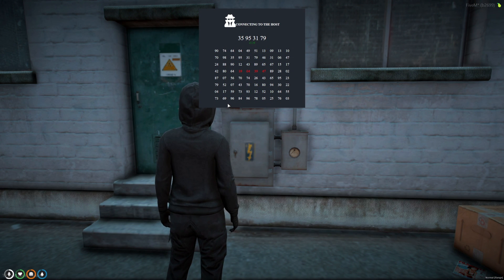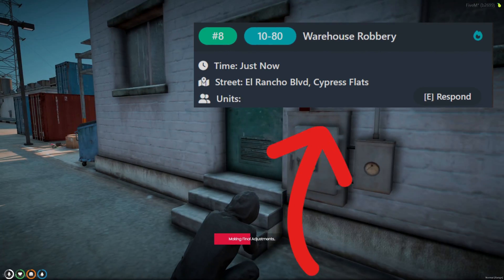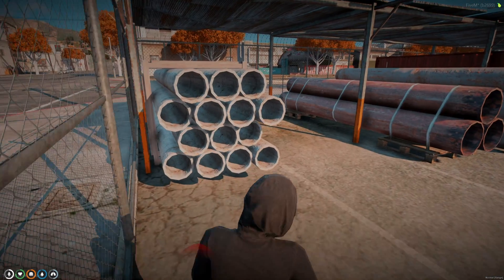Today I'm going to show you guys a warehouse robbery script. It utilizes PSUI for the hacks, PS dispatch for the alerts, and has the option to have guards come after you once you leave. I'll leave a link to the resource and creator in the description.